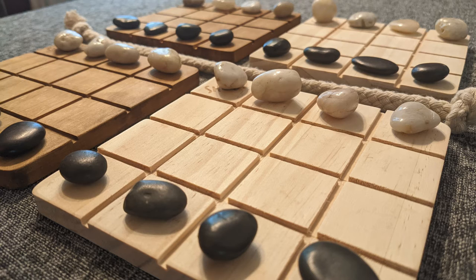Every turn you get two moves: one passive and one aggressive. The passive move must be on your side of the rope, and the stone you move — up to two spaces in any direction — cannot jump over or push another stone. The aggressive move must be made on an opposite-stained board, and it must be in the same direction and distance as the passive move.